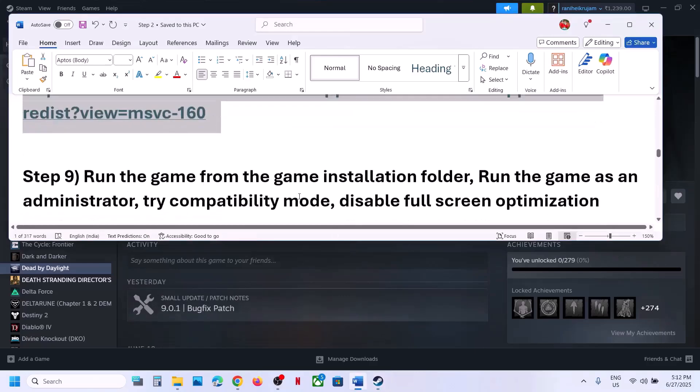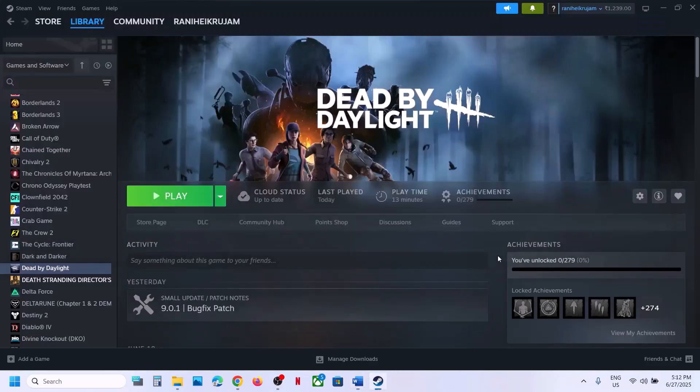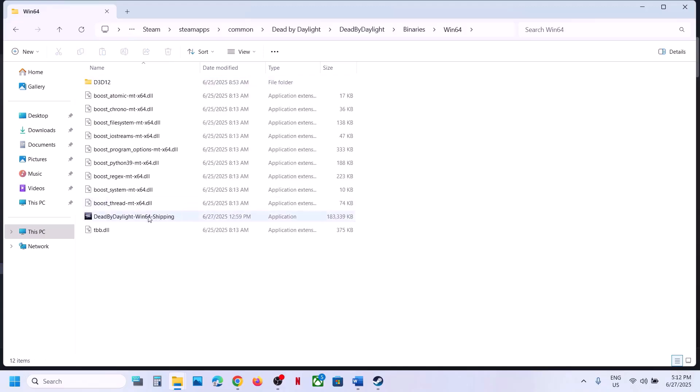The next step is to run the game from the game installation folder instead of from Steam. Right-click on the game, select Manage, click Browse Local Files, then double-click to launch the game from there and check. If that does not work, open the Dead by Daylight folder, then Binaries, then Win64, and double-click to launch the game from there.